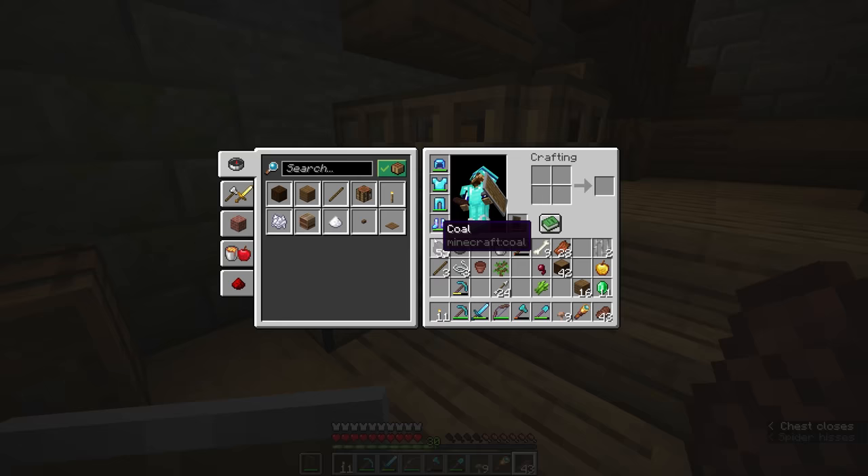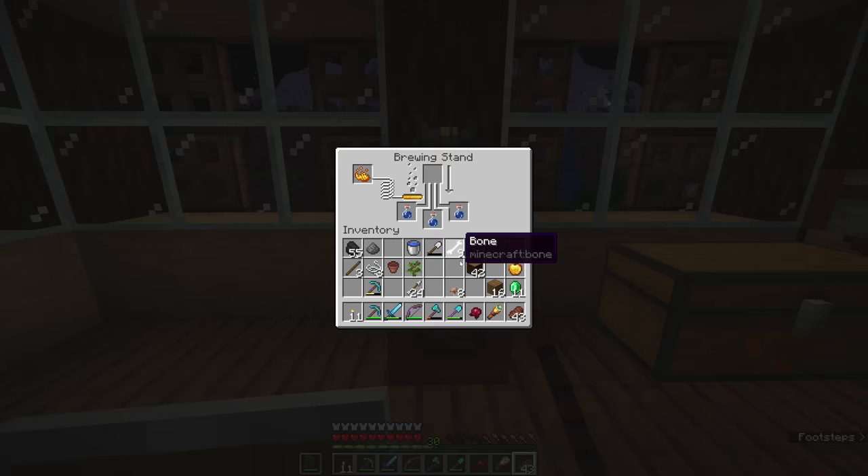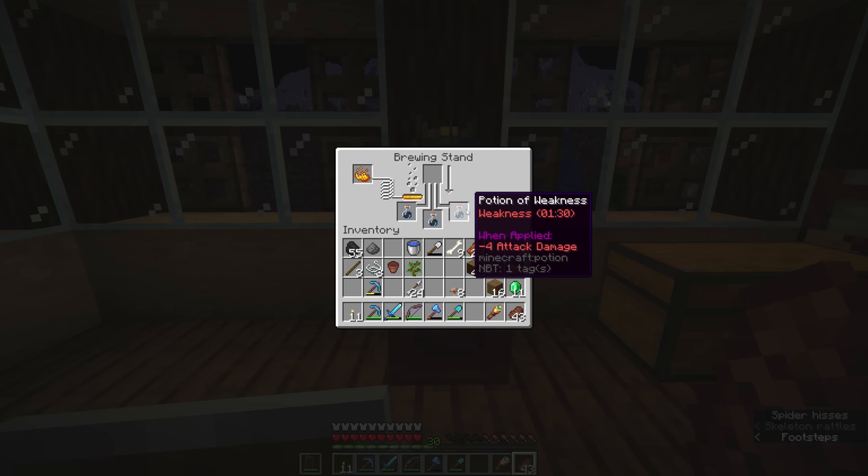On our return, we can take a single piece of sugar cane and craft that into sugar. In our 2x2 crafting interface, we can put together a spider eye, some sugar, and a brown mushroom to get a fermented spider eye. We're going to add that to the ingredient slot of the brewing stand — you'll notice the bubbles on the left start, and the progress arrow on the right starts moving down. After that's completed, all three of these potions will turn into potions of weakness, which normally apply a debuff to your attack damage if you were to drink them.